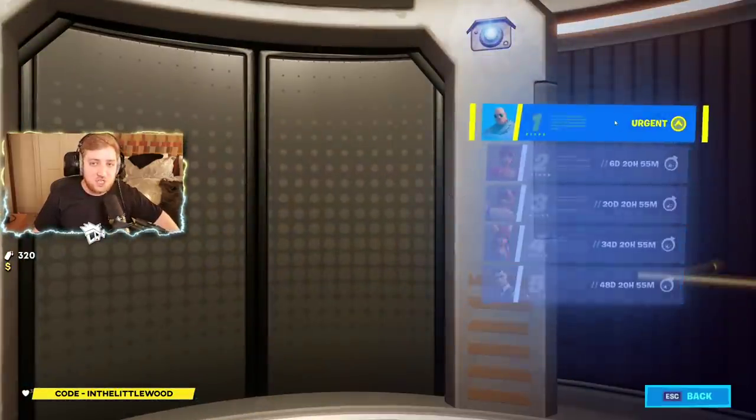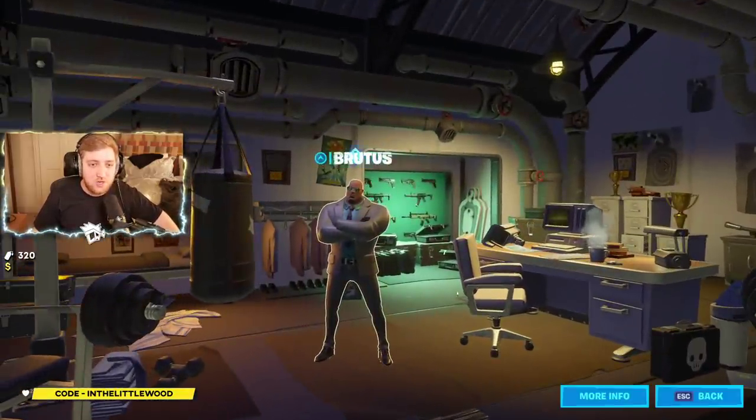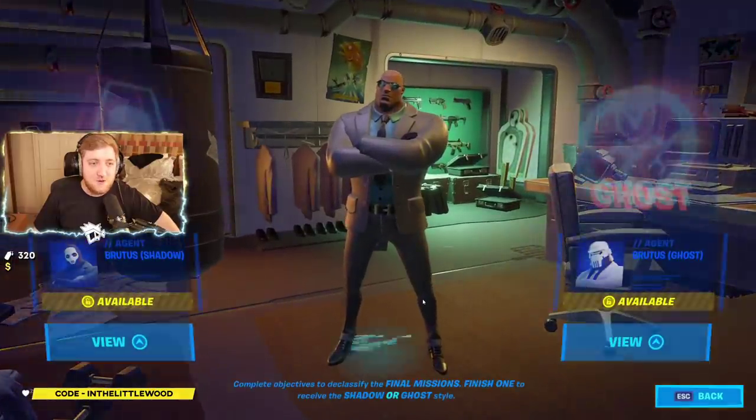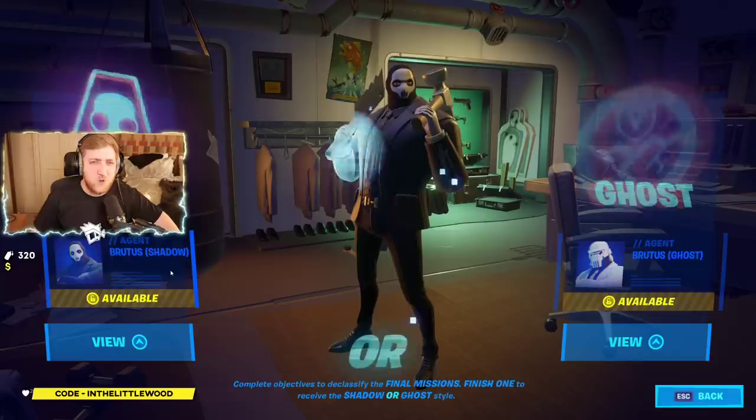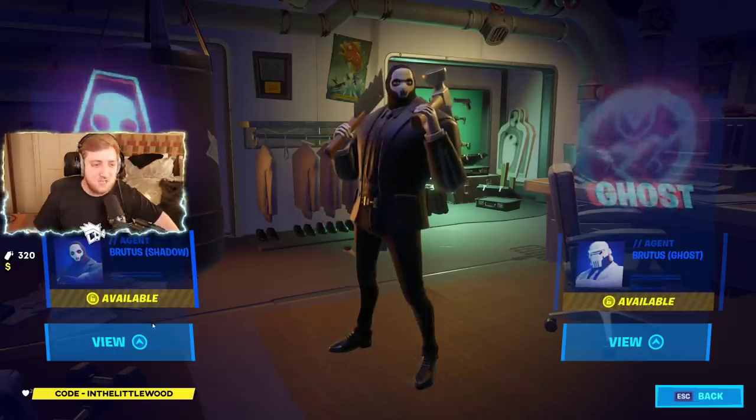I have finally done enough of the brutest challenges to get an urgent call from his locker room. If I click on him now, of course the options are Shadow and Ghost. Shadow looks way cooler. Anybody who says otherwise is completely wrong.